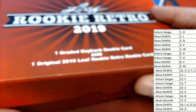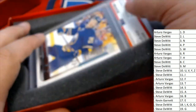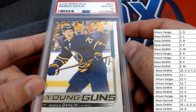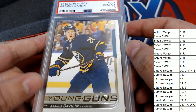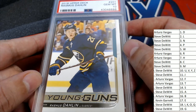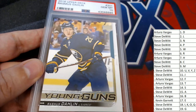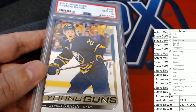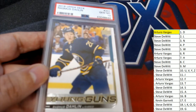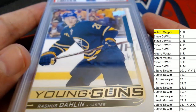What's it gonna be coming up here for us in Rookie Retro? Gym Matten graded Buffalo Sabres Young Guns — nice Gym Matten rookie coming out of here for Arturo. Congratulations on the Buffalo Sabres Young Guns!